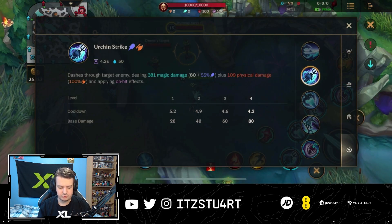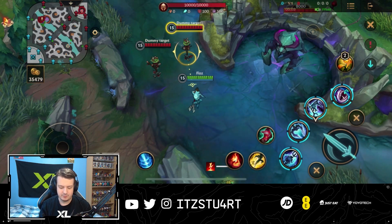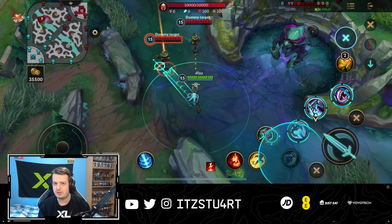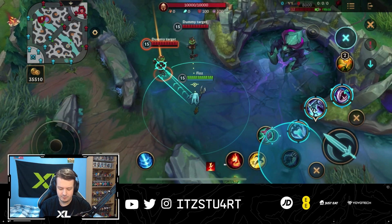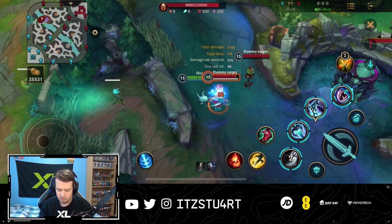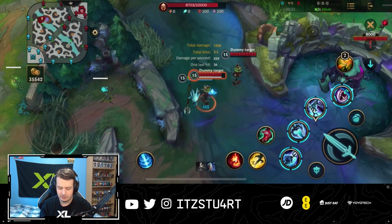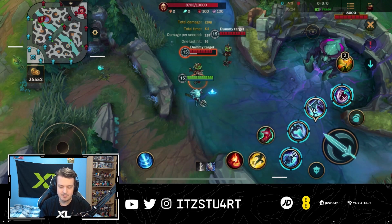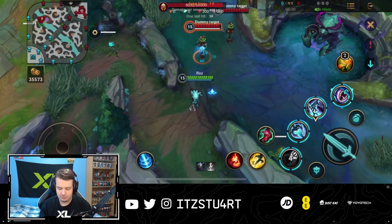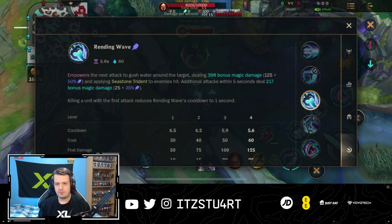For Fizz's first ability, Urchin Strike, Fizz dashes through a target enemy dealing magic and physical damage and applying on-hit effects. The key thing is that how far you are from the enemy determines where you end up. At maximum range you'll always land in melee range, useful for engaging. If you want to use it to escape, stay as close to the enemy as possible — you'll actually end up further away after the dash.